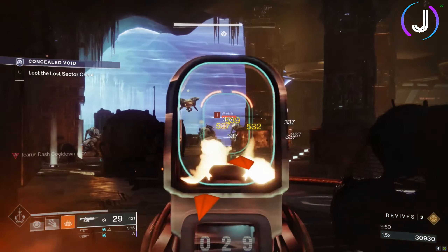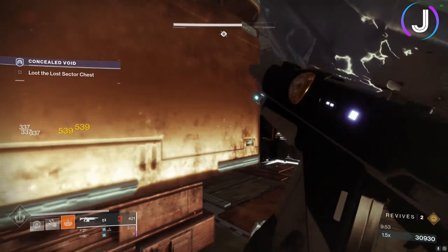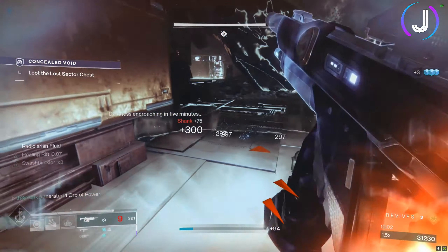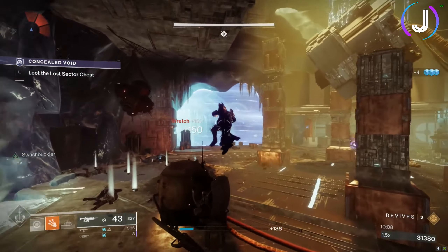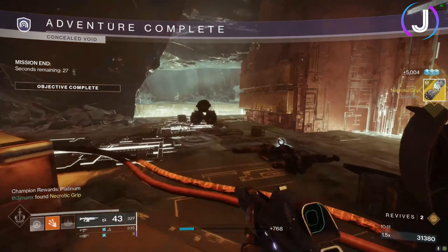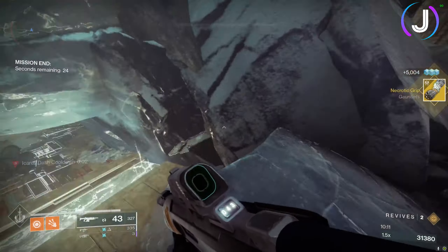When you finally take out the boss, take out the remaining ads before opening the chest — similar to the last legendary lost sector. Use your rift and abilities to stay safe, then use Icarus Dash to get to the chest quickly. You have a small chance at getting the Necrotic Grip gauntlets — hopefully this guide helped you find yours. If you have a moment to like or comment on the video it's much appreciated. I also have links to my other socials and Twitch livestream. Thanks, and I'll see you in the Cosmodrome.